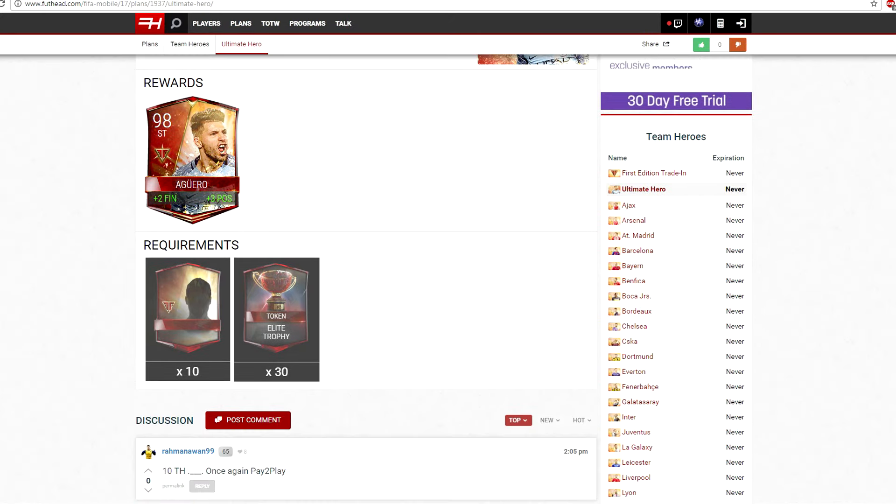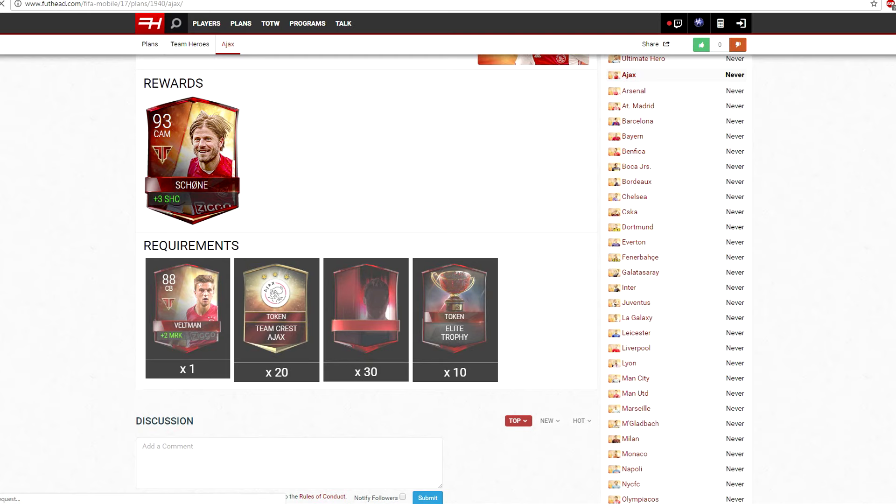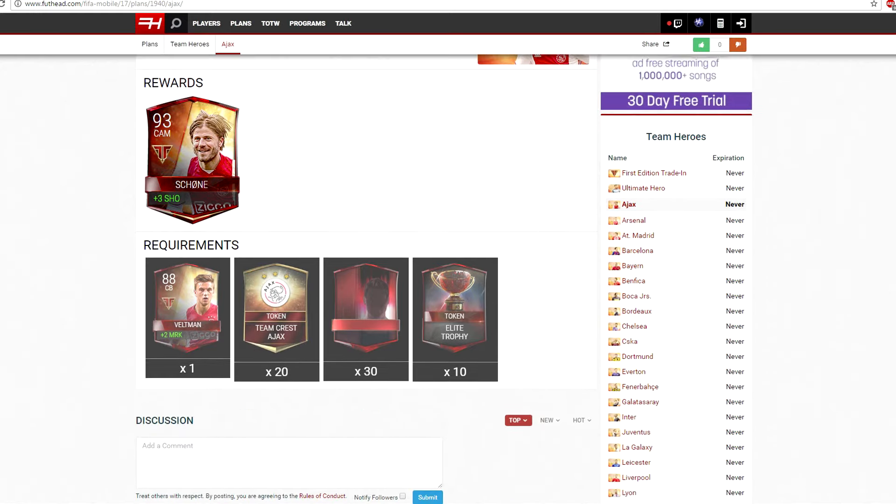I'm not sure if they're old gen or new gen but I think they're going to be new gen ones. Now onto the plans you've all been waiting for. The Ultime Heroes used to be pack-based where you had a chance, but this time they're guaranteed — pretty similar to Team of the Year. To get the new gen Team Heroes, you have to trade in the old gen Team Hero from that same club, 20 crests of that club, 30 elites, and 10 elite trophies. I'm not sure if the elites need to be from that club — it doesn't specify on Foothead, but I'm guessing they don't, though don't quote me on that.